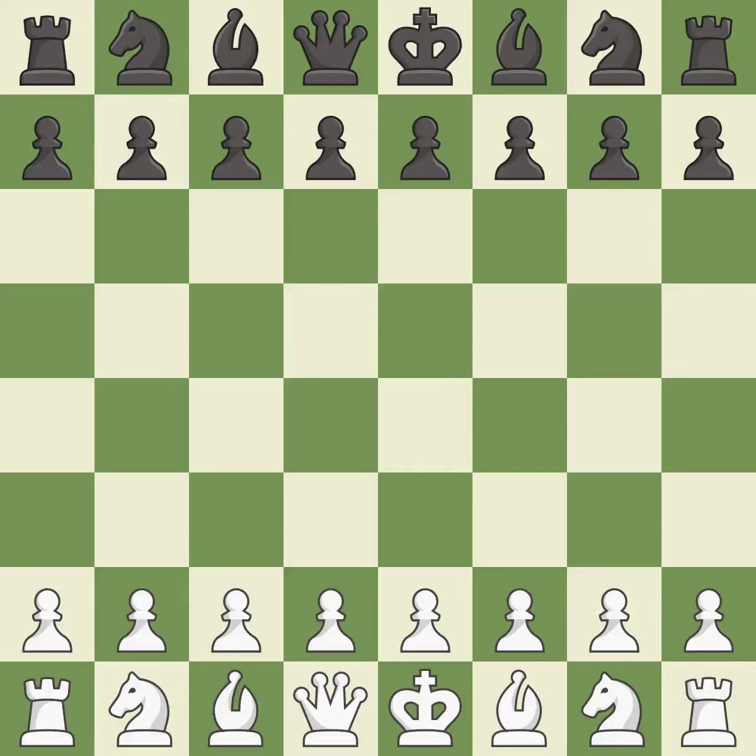Four Knights Game, Scotch Accepted, Belgrade Gambit, 5...Bb7. Balanced — neither player ever had an advantage. That game was pretty competitive. Both players had an amazing opening. That was an incredible middle game by both players. Both players had incredible precision in the end game.